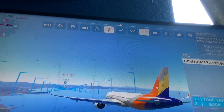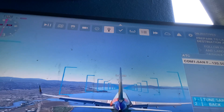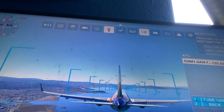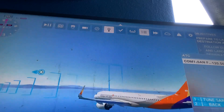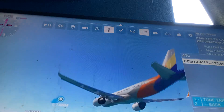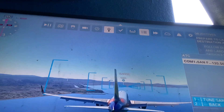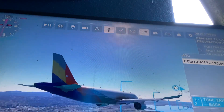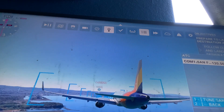The airport I'm landing at is San Francisco International Airport, because that's where the Asiana Flight 214 crash happened. I don't have the Boeing 777 so I had to use the Airbus A320, which is the only aircraft I have with the Asiana Airlines livery. At least it looks similar.